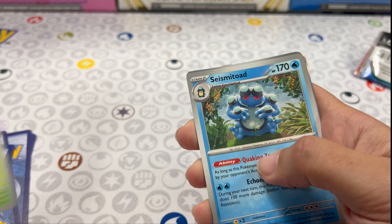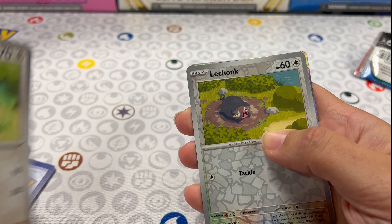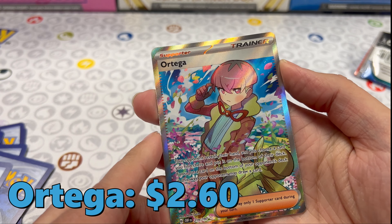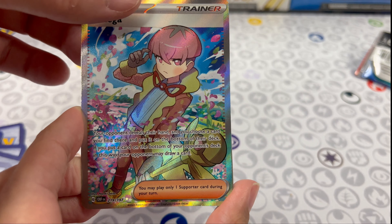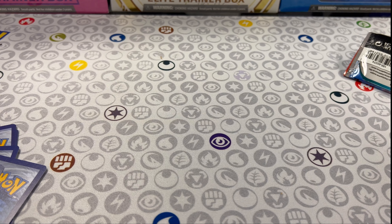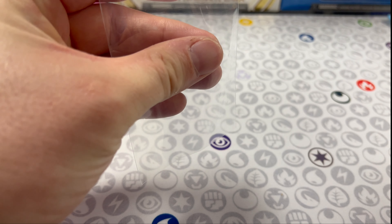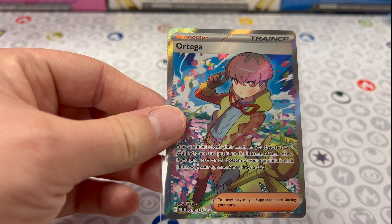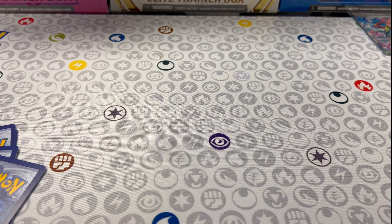Armarouge, Seismitoad, Leavanny — I have no idea — oh you got one! That's a nice pull right there. It's not quite a gold card but it'd be a contender in most packs. Do you want a sleeve for that? And we'll slowly reveal — you'll have a grass energy — yeah, that's exciting, a grass energy. I opened a couple packs of this the other day and let's just say all the luck is in these packs. Not a bad pull — I like it, it's a pretty card.